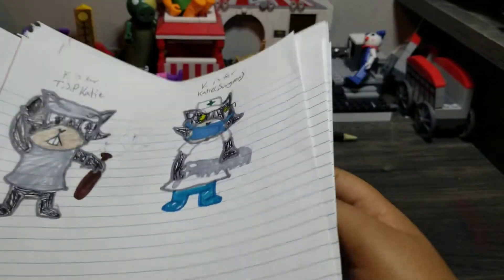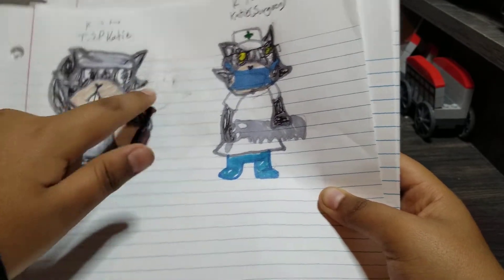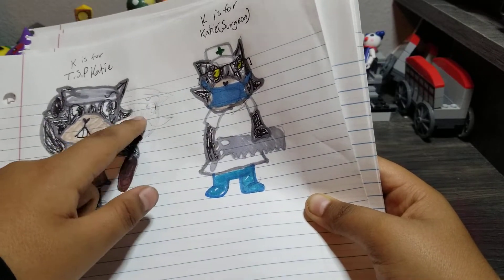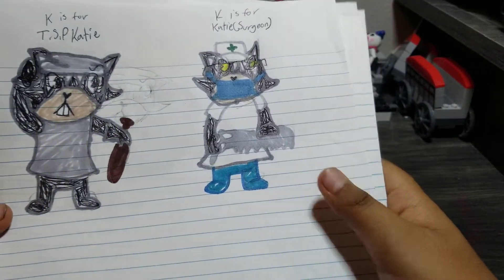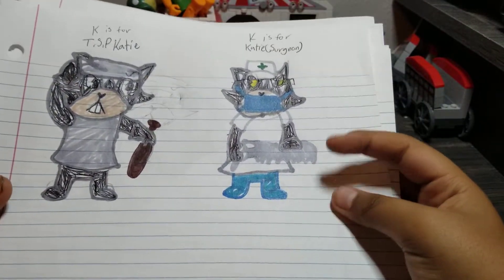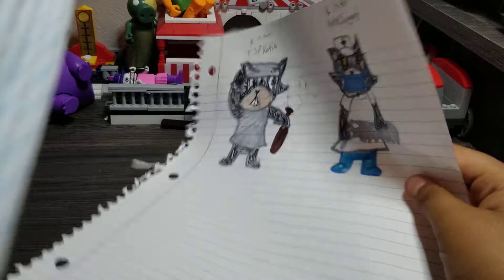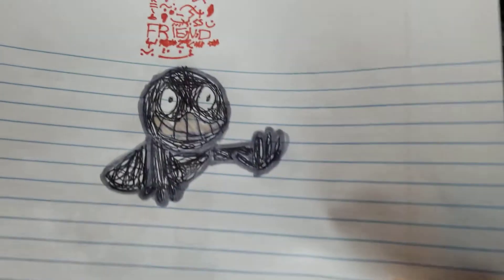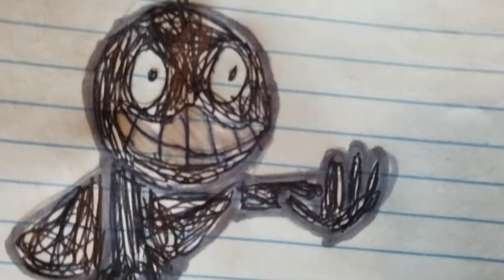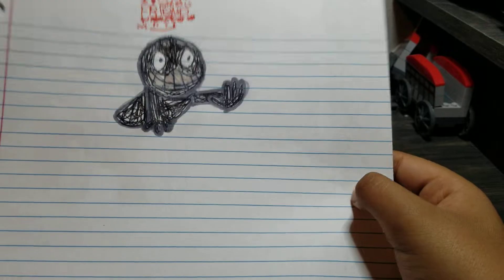Here we got TSP Katie. I didn't like how I did it right here because I didn't think I had space for a Katie surgeon, so this is her if she was infected and she wasn't in the TSP — just like Felix. We got Friend. Friend will be your friend till the end.